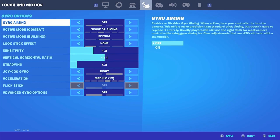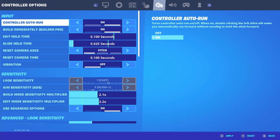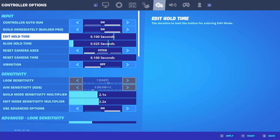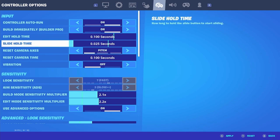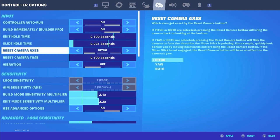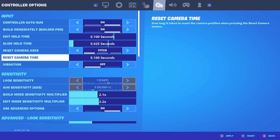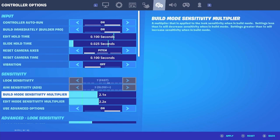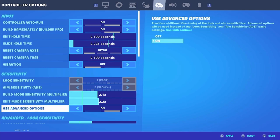In the touch and motion section, gyro — you're going to want to turn this off for handheld; it's very hard playing handheld with gyro. For controller options: controller auto should be on, build mode should be set to Builder Pro, edit hold time should be all the way down at 0.01, slide hold time should be at 0.025, reset camera axis should be at pitch, and reset camera time should be 0.1. Vibration should be turned off — trust me, it's very annoying. Build mode sensitivity should be at 2.1 and edit mode sensitivity at 2.2.